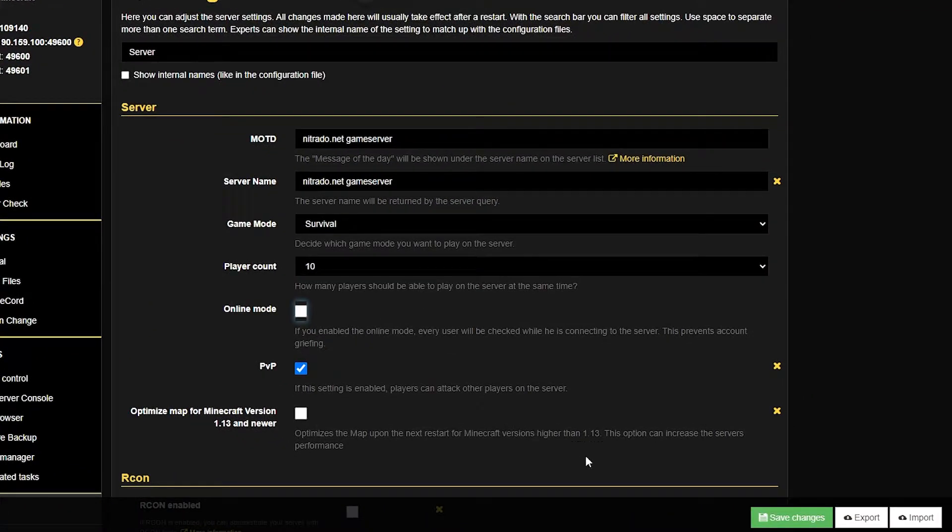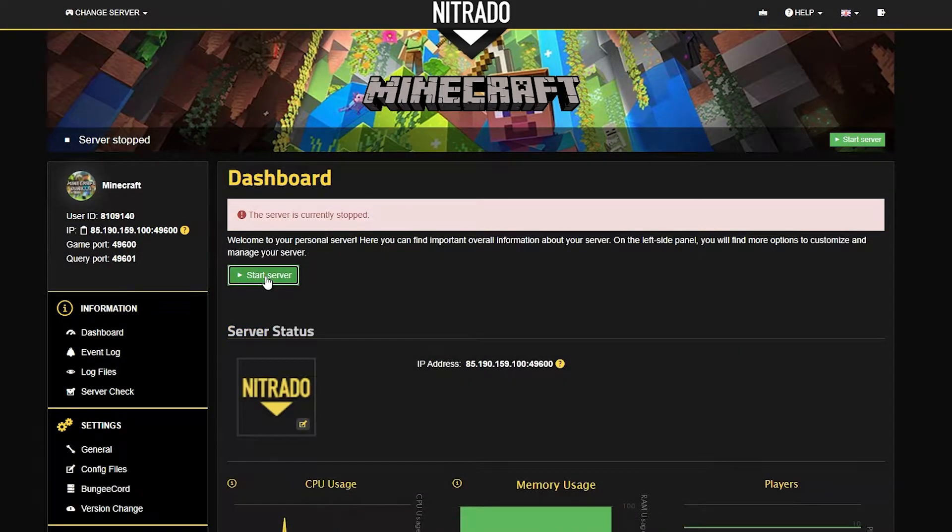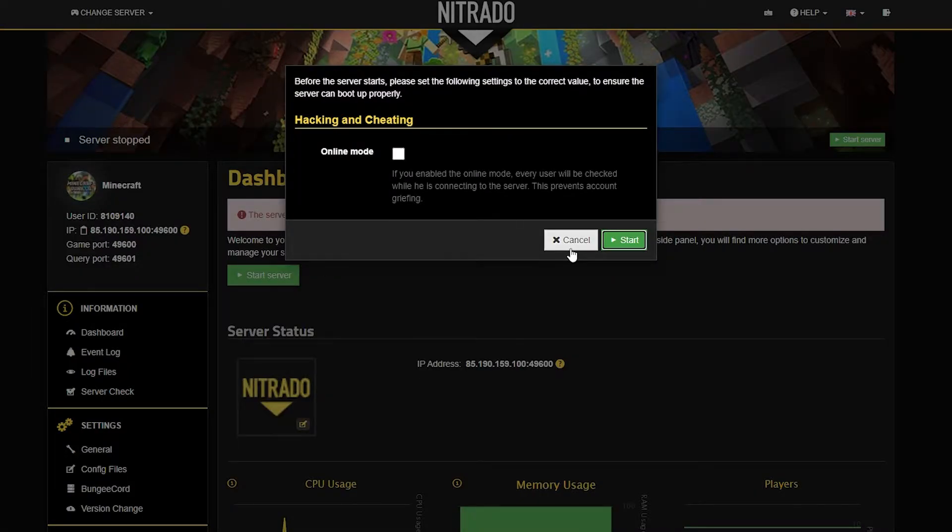This will be automatically checked, and if you want to work around the cracked client issue, you uncheck this. Once you're done with the changes, head to the bottom right and click on the green save changes button. Once the changes have been saved, you'll see a notification at the top of the page, then head back to your dashboard and restart your server by clicking the green start server button and confirming.